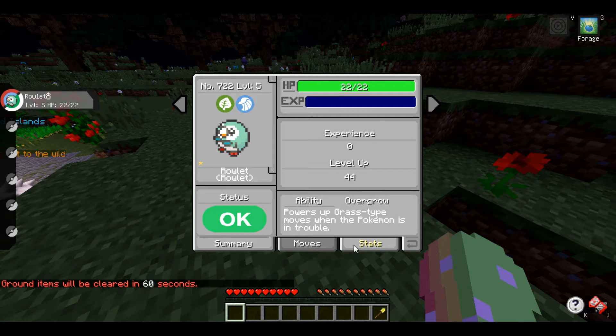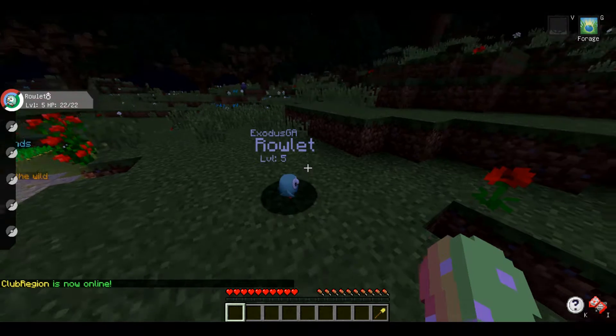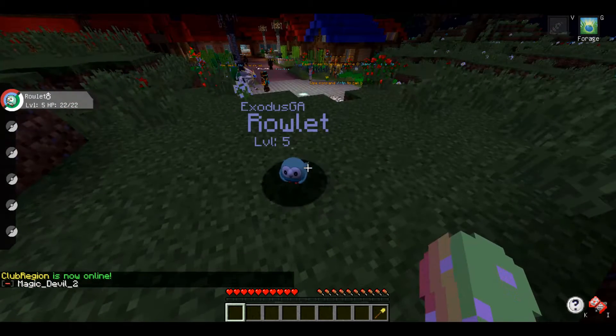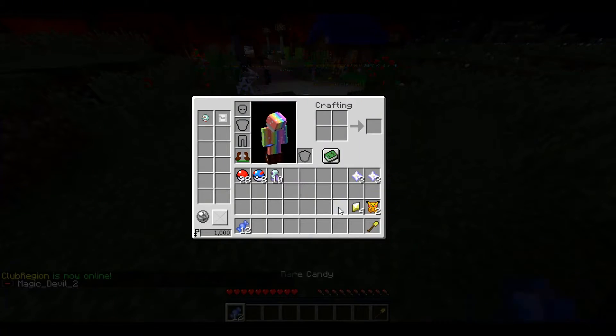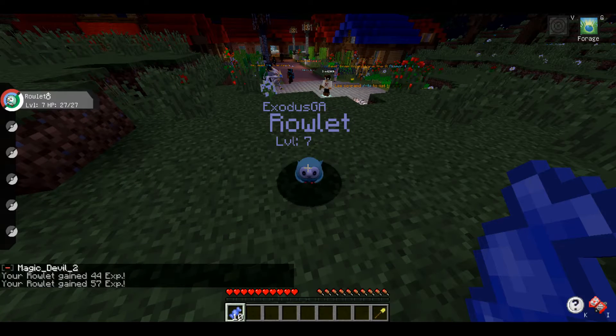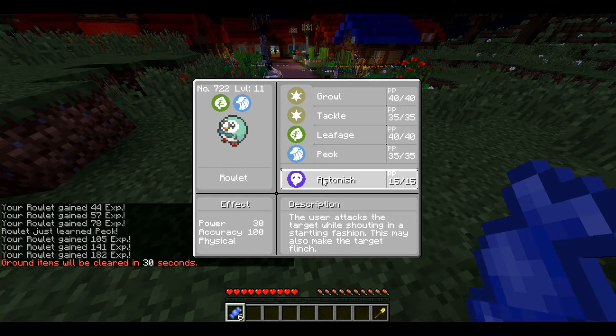Cool thing about Pixelmon is they have different sizes. So my little shiny Rowlet here is Growth Ordinary — that's what a normal-sized Rowlet looks like. You're so adorable. Let's get you beefed up. Let's just jump the gun a little bit, so we've got a good strong start in this world. We don't have to worry about getting beat up too bad.